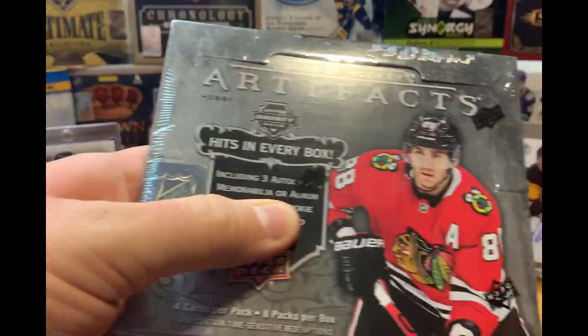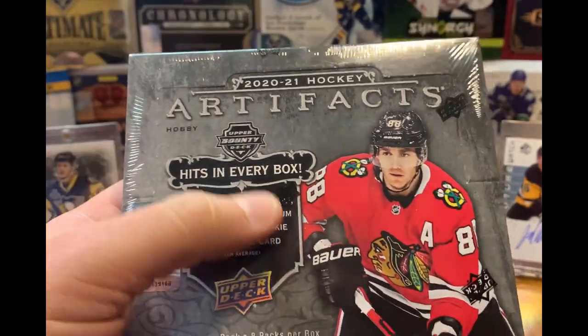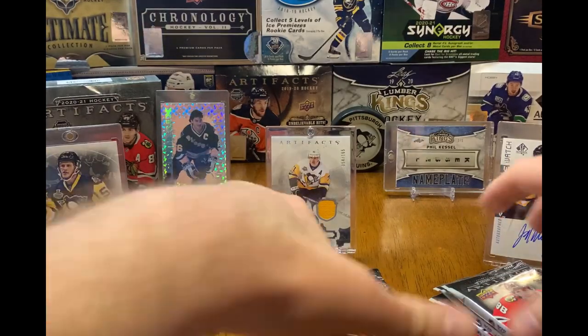We are getting one redemption card in this box, so yeah — three auto memorabilia or Aurum cards and one rookie redemption. Patty Kane on the front here, let's get this going! Alright, eight packs.